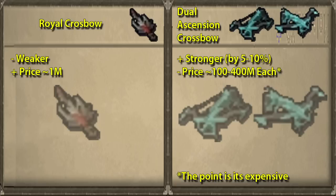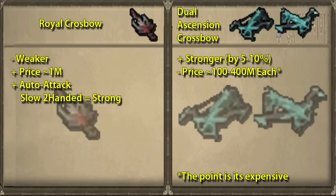That's already a really pricey difference. Not to mention that the royal crossbow has a much stronger auto attack, because the royal crossbow is a slow two-handed weapon whereas the ascension crossbow is a fast single-handed weapon — so a huge difference in auto attack damage right there.